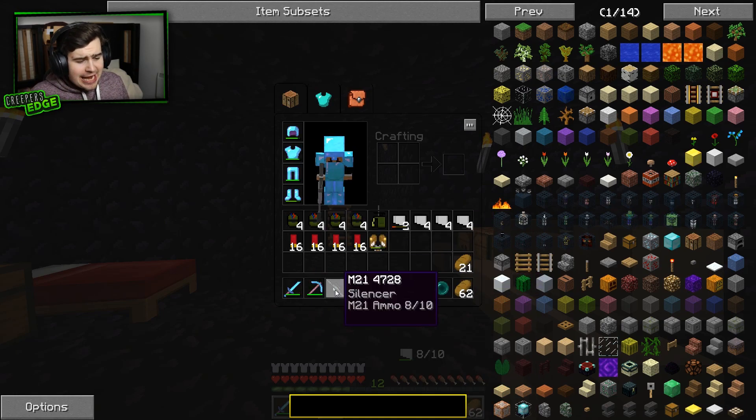We're good to go. I've taken Fulham's M214728 silencer, because I thought, I'm sure he won't mind. We share everything anyway, just in case things need to get silent, if you get what I mean. We got to take out an enemy here and there. Even though they're just going to say in chat 'I'm being shot at,' but don't ruin my immersion.